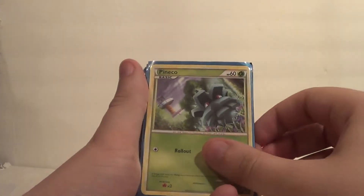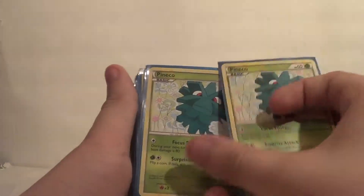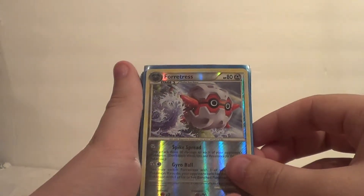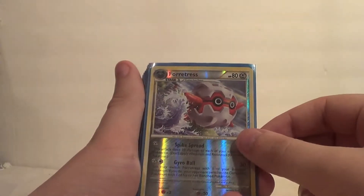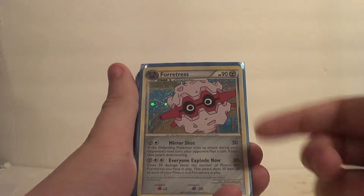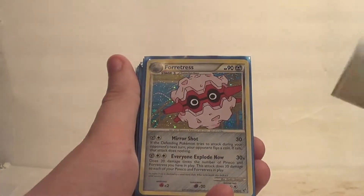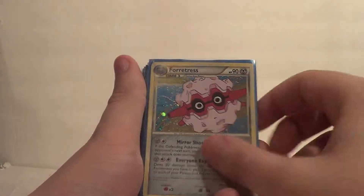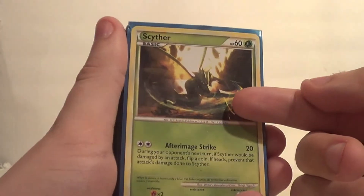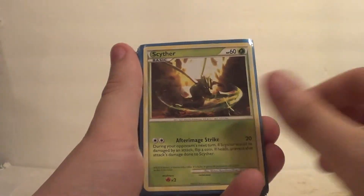We have two of this Pineco and two of this Pineco. A heavy part of this deck was using Forretress to do major damage — you would load your bench up with Forretress and Pineco. This Forretress had Spike Spread and Gyro Ball, and then this Forretress would use Everybody Explode Now, doing damage depending on how many Pineco and Forretress you had in play. That's a nice holo too. Three of that Forretress. And then we had these really cool After Image Strike Scyther — I still love that art, one of my favorite card arts to this day. We had four of those.